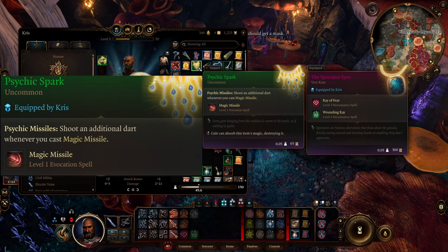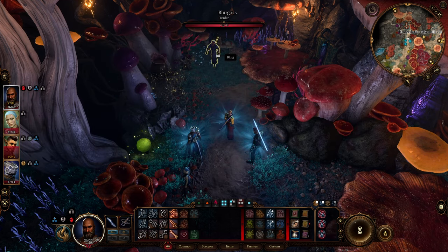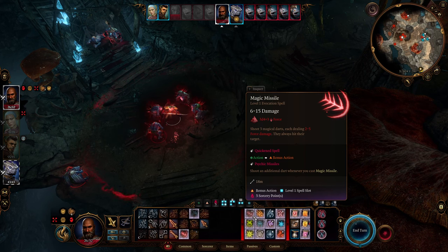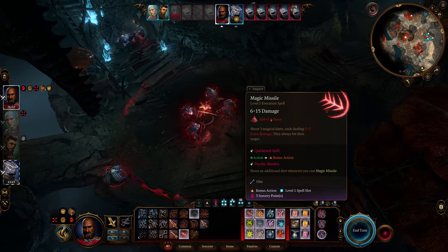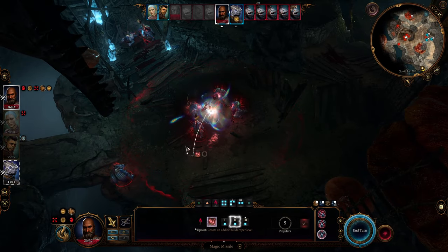The last item that you need is the Psychic Spark right here, which you can get from the Hobgoblin trader Blurg in the Myconid colony, shown here on your map. With all three of these items and a level 5 character, you can get a 40 to 50 point magic missile without much issue.